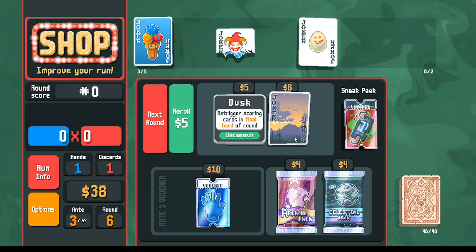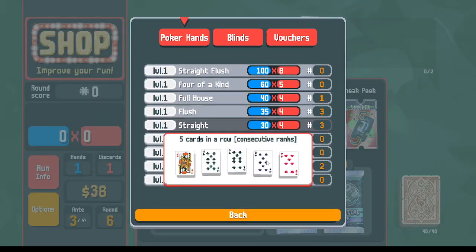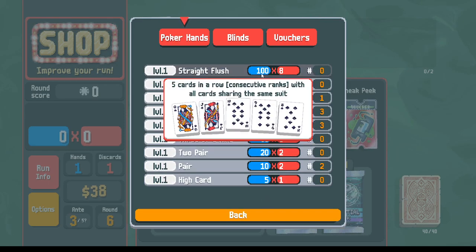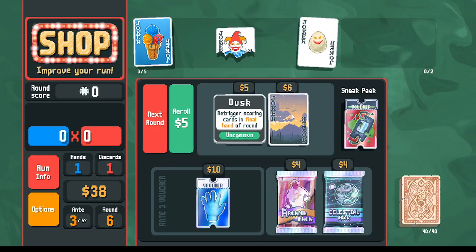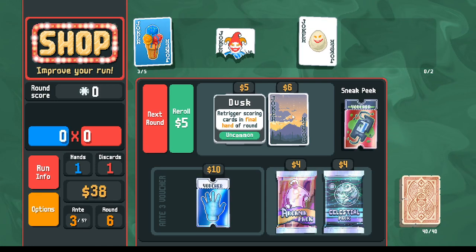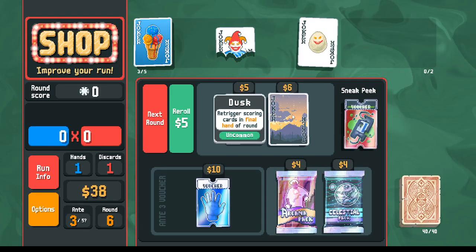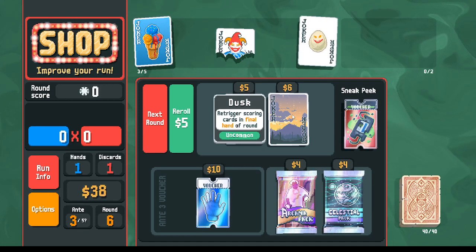Flush houses in particular have high base scoring — 200 times 20 base — and you add chips from the five cards you play. Dusk works very nicely with flush houses because you only play one scoring hand: throw away garbage, play high card a couple times, get to the last hand, and it will be enough to win all on its own.